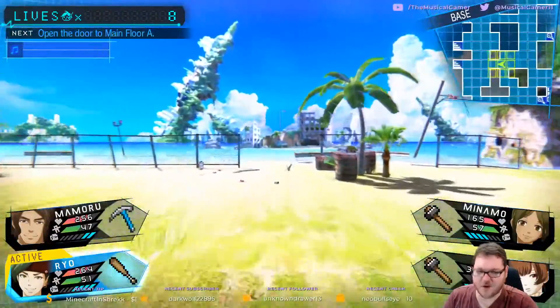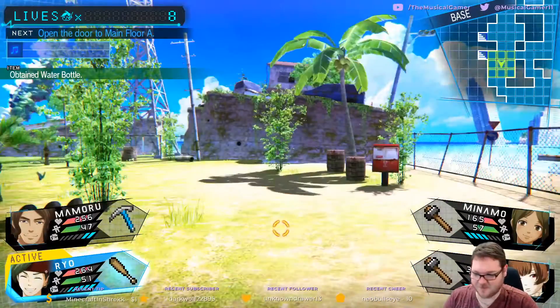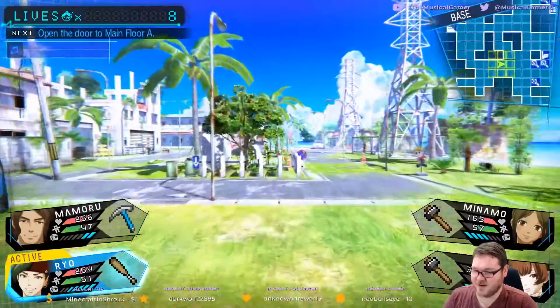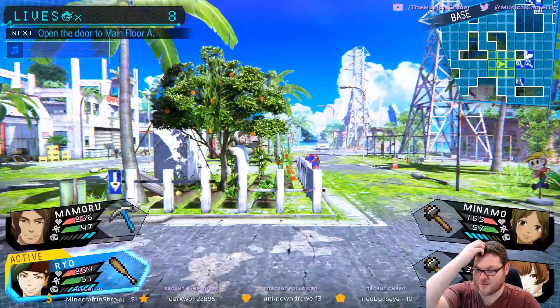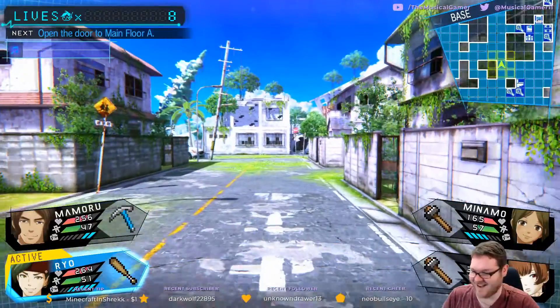Monokuma is another character from another Spike Chunsoft game - he's from the Danganronpa series. They put him in here as an easter egg. Sometimes when you return to Garage Island he just shows up and he will chase you around until you kill him. It's just an easter egg.